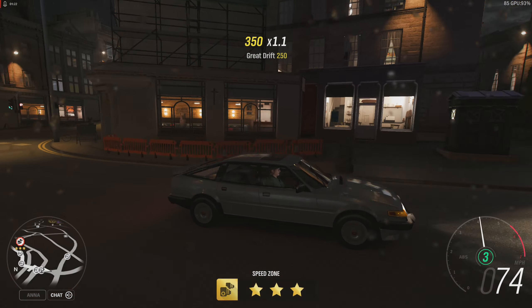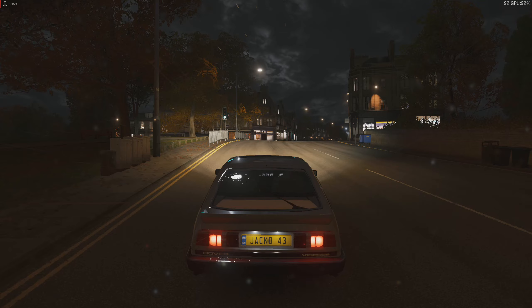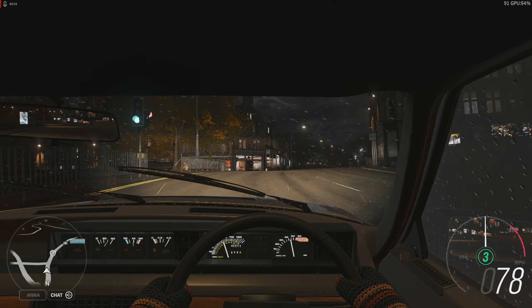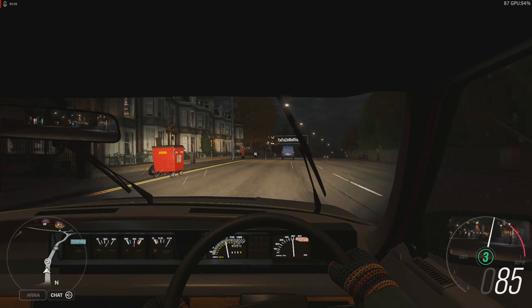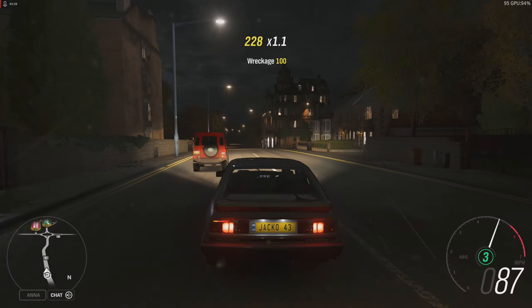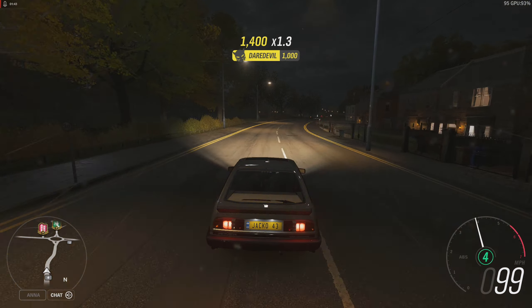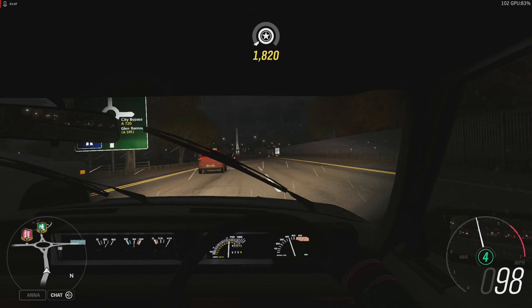Thanks to the 3.5 litre V8 in this car, it really is quite quick. In this game it's at the top of D-Class — D-Class goes up to 500 and this is a 498, so it's pretty high up there. It's kind of a shame that it's night time, but I think this car looks good at night. Got it in silver, and it's got five gears, which is actually quite impressive for an 80s car.